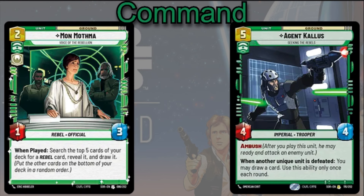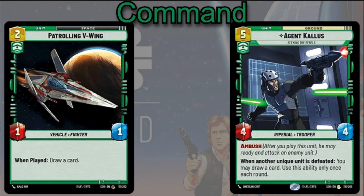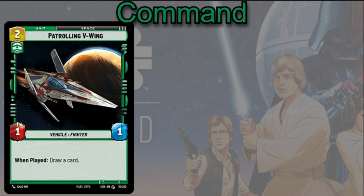Agent Callous is a 5-cost 4/4 with Ambush — when another unique unit is defeated, you can draw a card. Giving a unique unit Sentinel will force it to be defeated and get you that extra card draw, though you can only use that ability once each round. The Patrol V-Wing is a 2-cost 1/1 — when you play it, you draw a card. Same idea as Mon Mothma: play it with Chewbacca, get that card draw, and you have this little 1/1 that your opponent has to attack into with no other options.